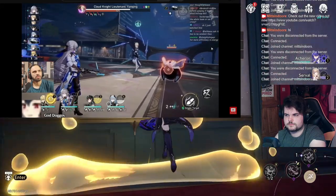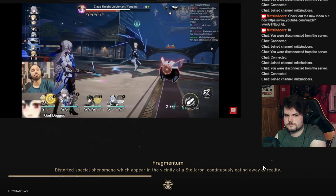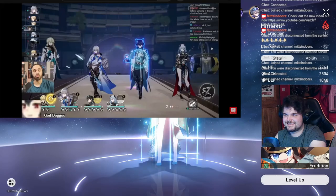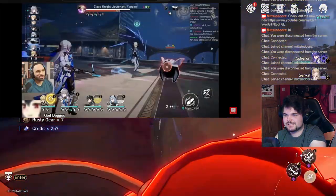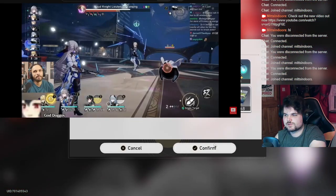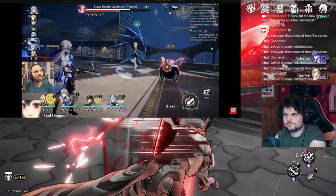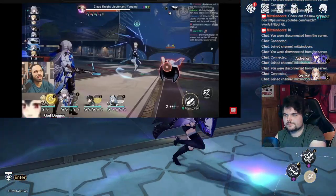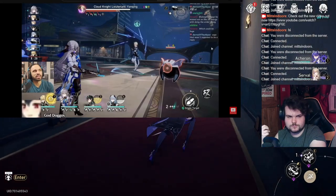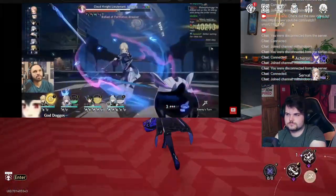We could use Luocha's ultimate to gain an extra skill point but that still wouldn't give us enough to use Bronya's skill. Bro is activating big-brain Xavier from X-Men mode here. I don't know why he's targeting the Trotter when on his basic he can attack Yang Ching and generate skill points. He missed out on like 35 energy. He goes ahead and uses the basic on the Trotter.